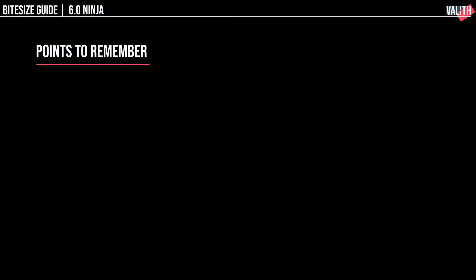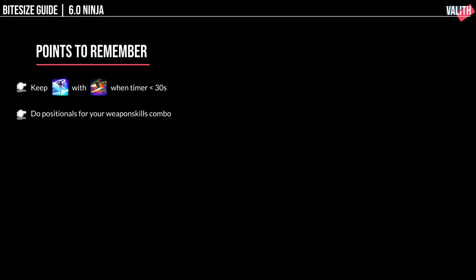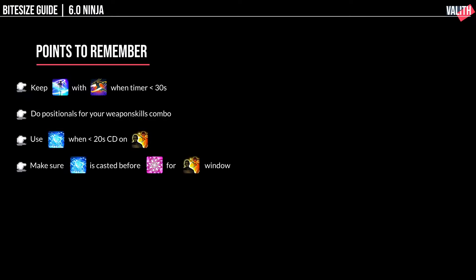Points to remember are similar from before. Keep Huton up with Armor Crush, except now you have to do it when the timer is below 30 seconds. You should always do your positionals for your weapon skills combo, and use Suiton when there is less than 20 seconds cooldown on Trick Attack. Make sure Suiton was cast before using Kassatsu for the next Trick Attack window.